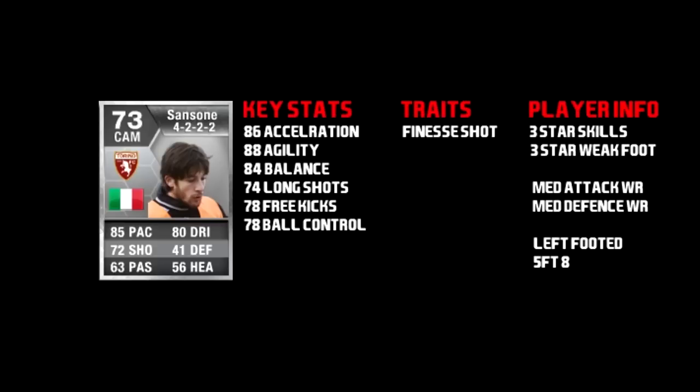Some of his key stats include 88 agility and 84 balance. He's got a finesse shot trait, 3-star skills and 3-star weak foot. Medium attack and defence work rates. He's left foot and he's 5'8".